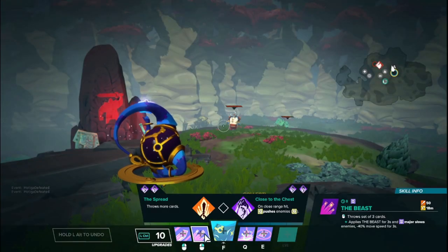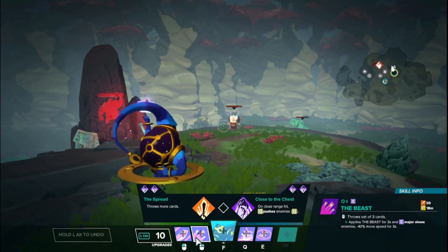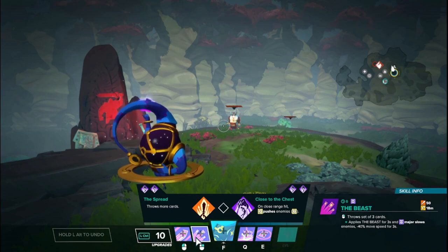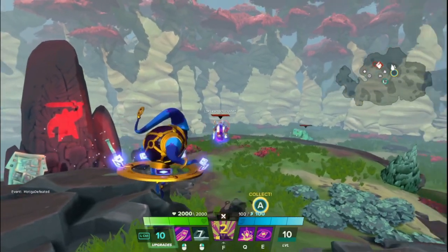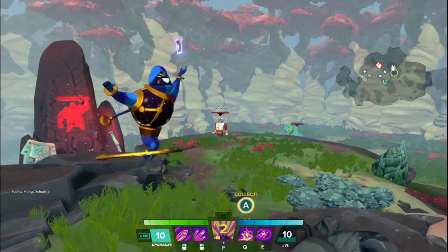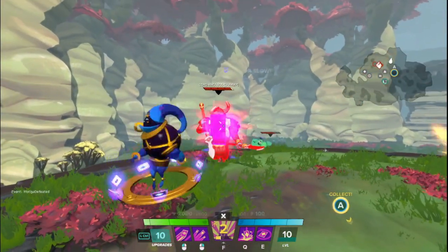Moving on to the right mouse button, which is called The Beast. You throw a spread of 3 cards that deal damage on impact and then apply The Beast, which is its own unique debuff just like Judgment, that lasts for 3 seconds and shows a purple card on the person that you hit. This ability also applies a major slow to enemies, which is a 40% movement speed reduction. It looks like this — there's a generally tight spread, and if they're hit, they take that damage, get that purple card on them, and then they are slowed. This ability does not pierce, but each card has its own unique damage source, so if you're close range you can actually hit all three on the same person for more damage.